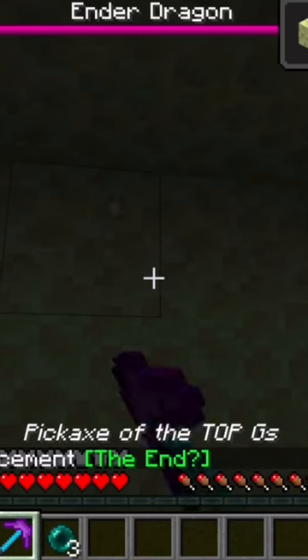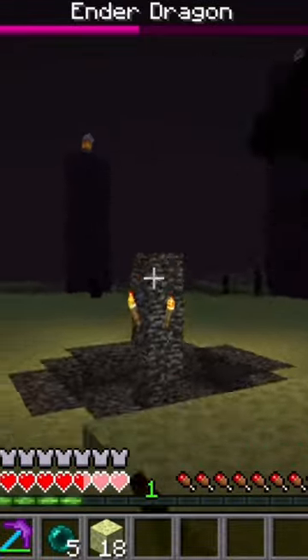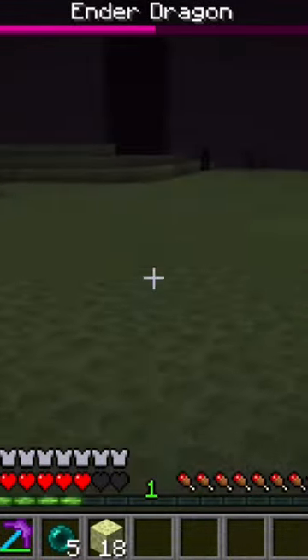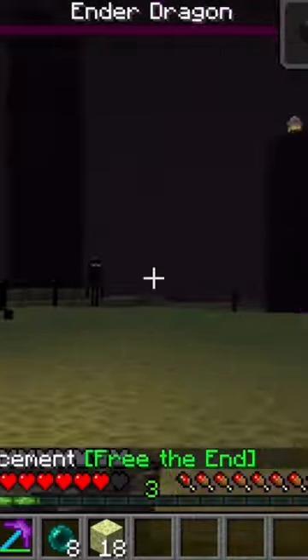Oh no, we are in a cage. Let me get out of here. There comes the Ender Dragon — time to kill this weak dragon. First hit — stay here you useless dragon. These Endermen are useless and annoying. Ender Dragon, get down here so that I can kill you. What are you doing up there? Finally, and now you will die. That was easy, took me less than a minute to speedrun this game.